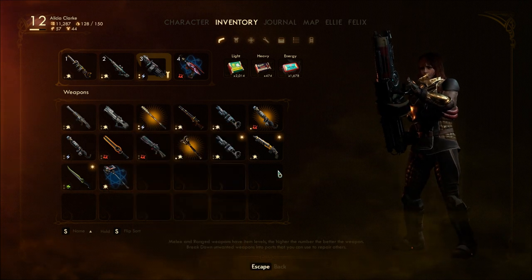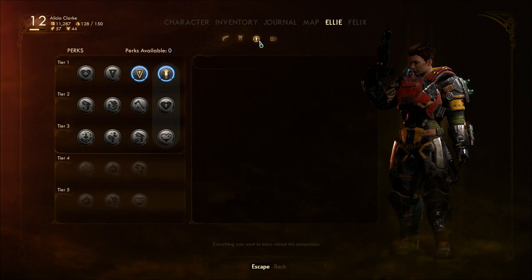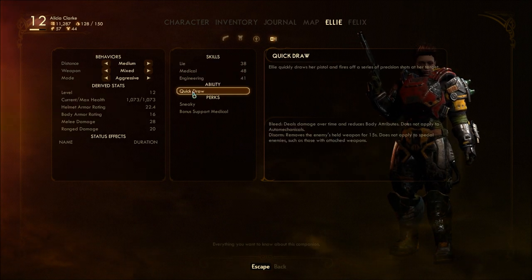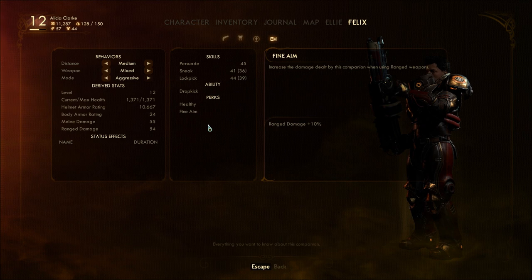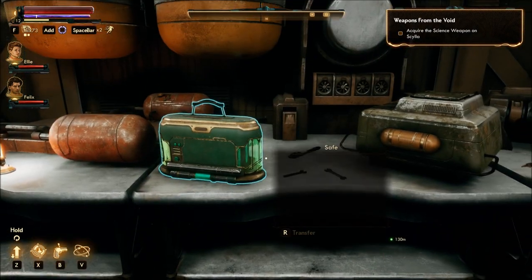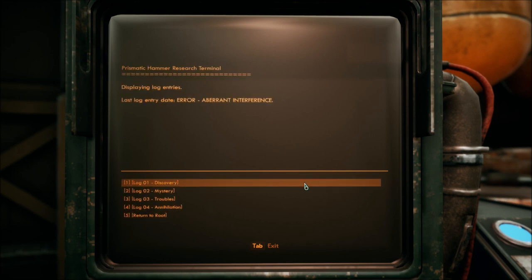So you need a good science skill for that. That's pretty awesome. And then we've got this — Prismatic Hammer Research Terminal. Displaying log entries. Last log entry date: Error. Aberrant interference.